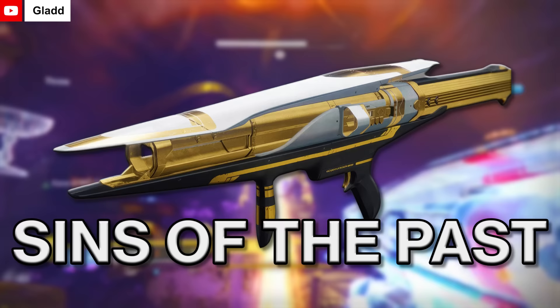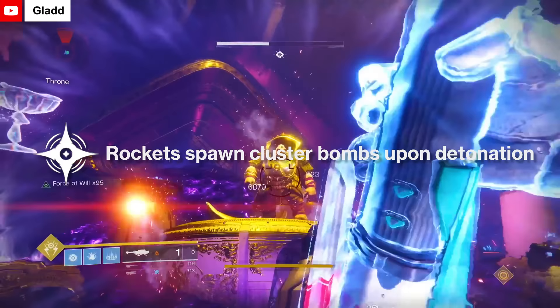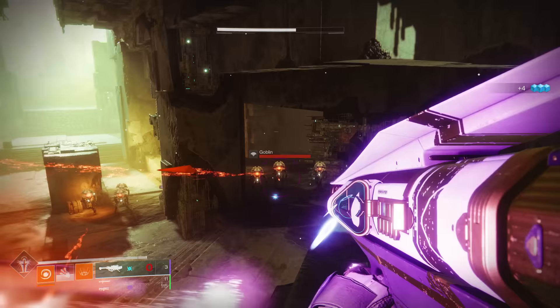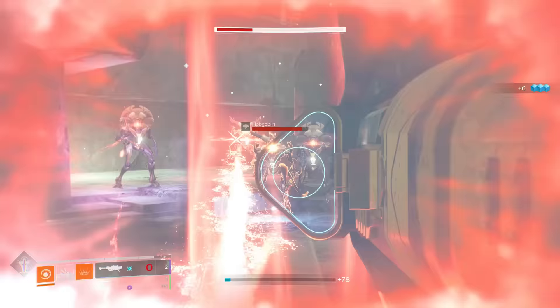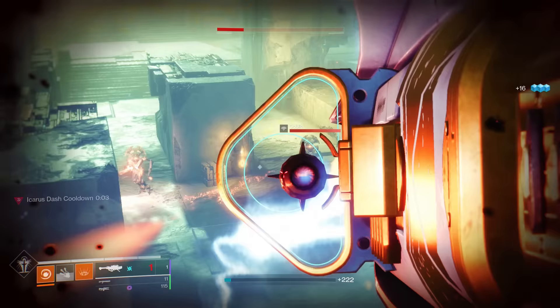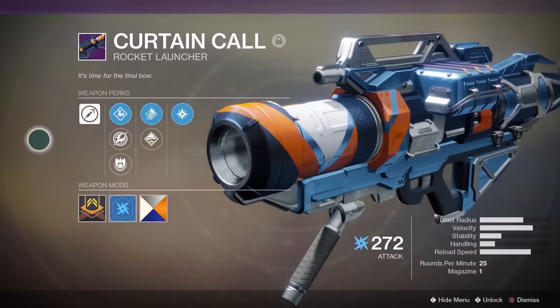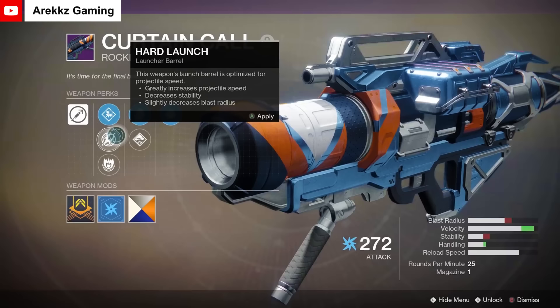Sins of the Past, the legendary rocket launcher, combined with Coldheart was one of the best DPS options in early Destiny 2. It had cluster bombs, which made rockets do frankly insane amounts of damage. Combined with rally barricades, which automatically reloaded your weapons at the time, players could absolutely melt bosses. Cluster bombs would eventually receive a big nerf, taking Sins of the Past and similar rockets off the table as a top option, however rocket launchers have since made a comeback recently. I'll also give a shoutout to Curtain Call which featured cluster bombs as well and didn't require running the raid to acquire.